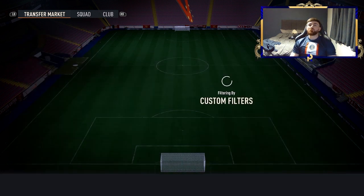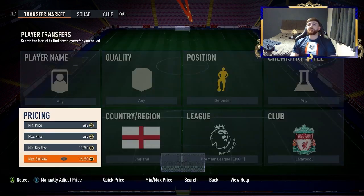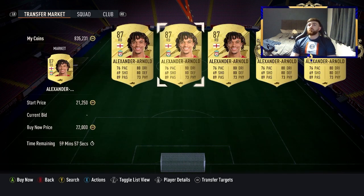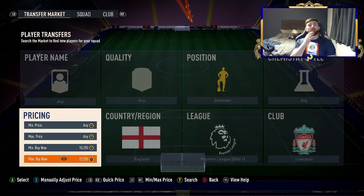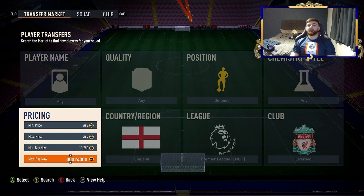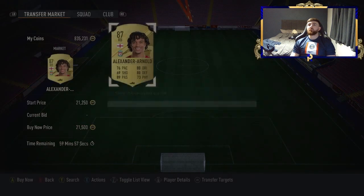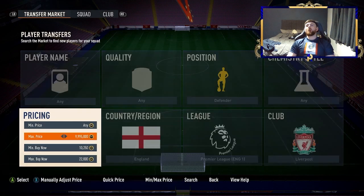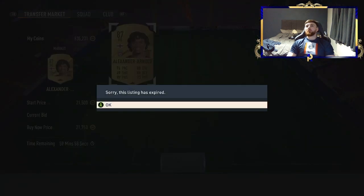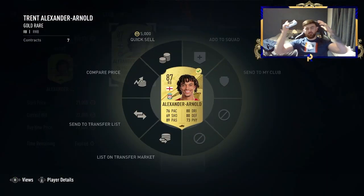Looking here you've got Joe Gomez and Arnold. Arnold's going for around 24-25k. These guys have settled a little bit since they were much more expensive not too long ago. You're looking at 23k for the sell-on. EA tax on that is around 1.2k, so going down by 2k gives you 800 coin profit. At 22k — we've missed a couple at 21,500 and 21,750, but we got one at 22k. Let's move on.